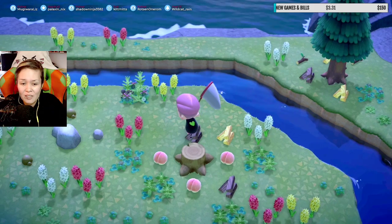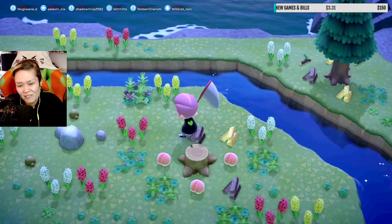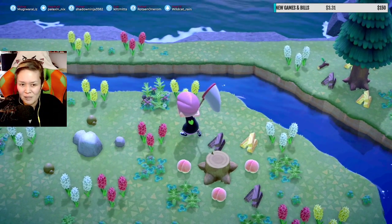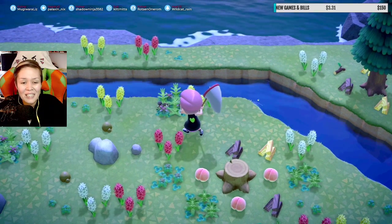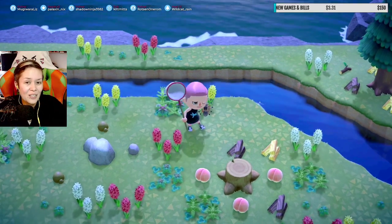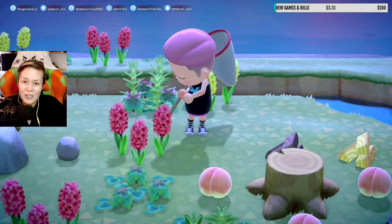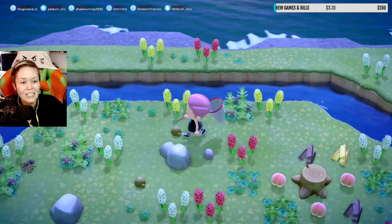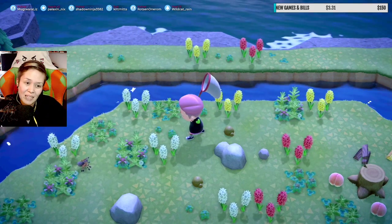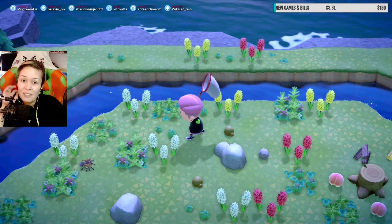Yeah, as a general rule, don't bring too much stuff when you go to a deserted island. You're gonna be seeing a lot of stuff that I dropped on the beach, because I thought I was gonna build a tarantula island, but I found one naturally. So yeah, at least I have a bigger house now.